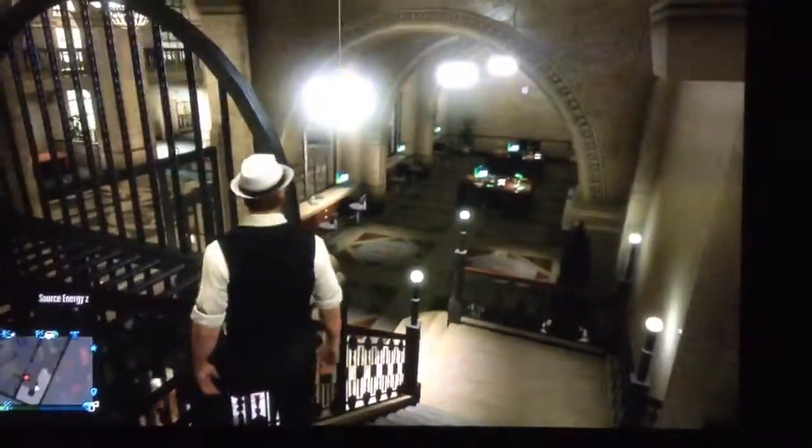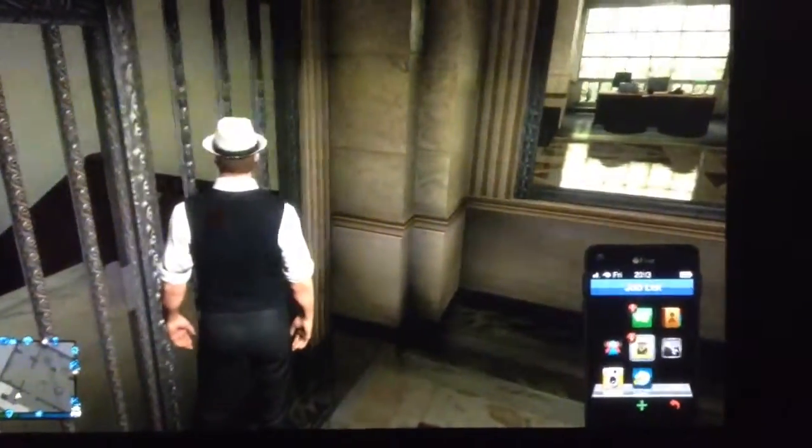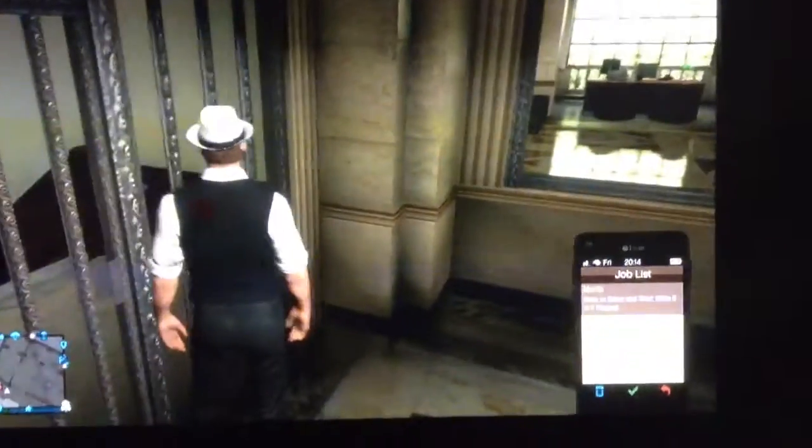It's a little tricky. You can either stand right here and go into the store and then just keep pushing B to escape really quickly. Or you can go right here, go on your phone, go to job list, hit get any jobs or whatever, and then just download that or whatever, and then just quit.